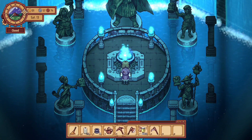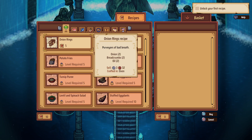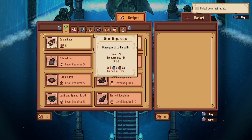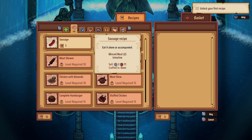We lit the torch. What is this? What is all this — there's so much going on here. We got 10 of whatever currency this is. How did we get that though? We can get some new recipes.